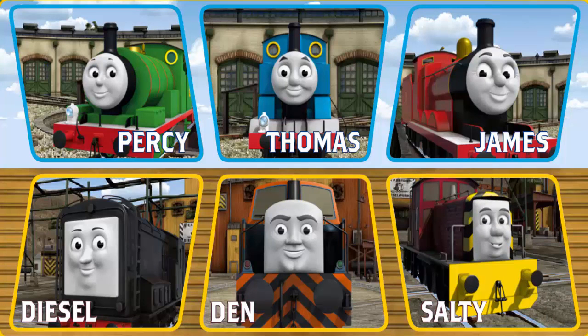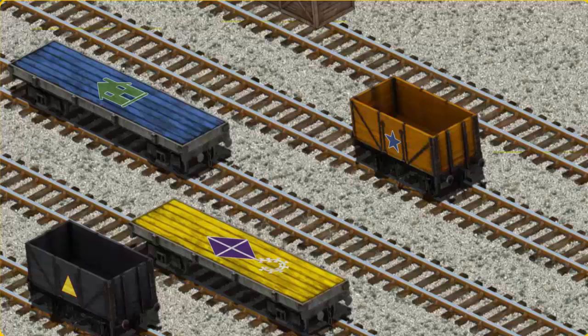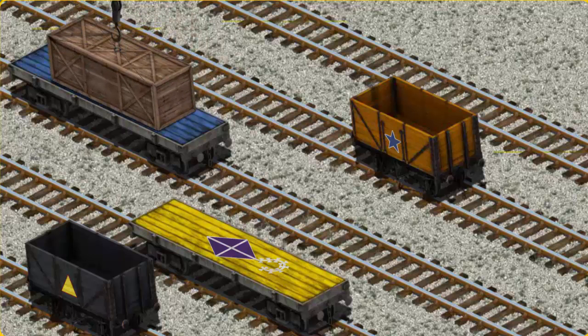Play again. It's a busy day at Brendam Docks. Thomas and his friends have many deliveries to make. Choose who will make the next delivery. James must deliver the very long crate to the dieselworks. Help Cranky find the very long crate. Help Cranky find the blue flatbed with the picture of a green house. That's it!